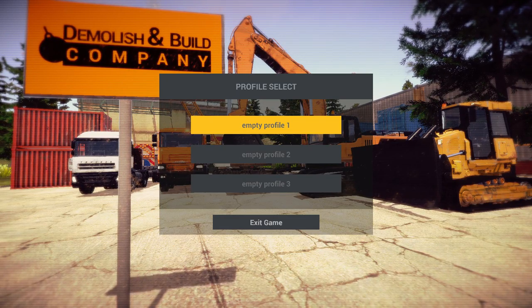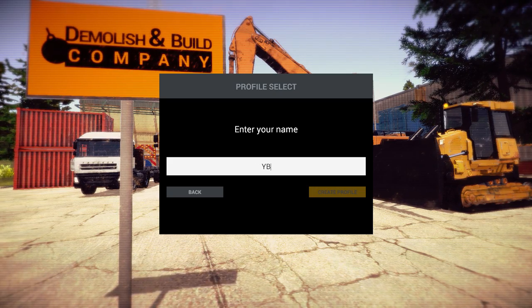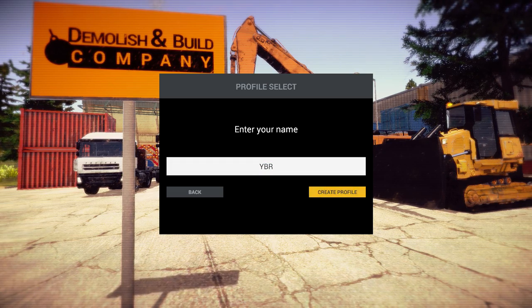Hey, this is YBR with Demolish and Build Company 2017. So we're gonna go ahead and make a new profile - it's gonna be called YBR. I just noticed if it was just YB, you can't have that name. Names have to be at least three characters long - it's only two letters.